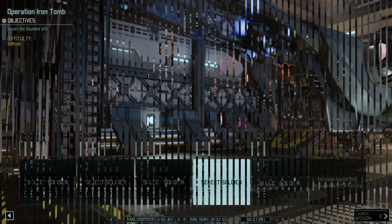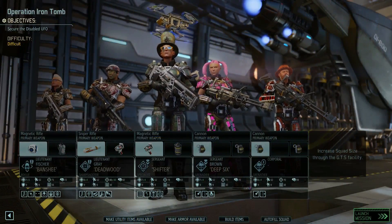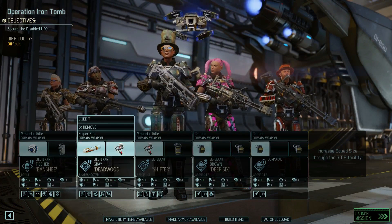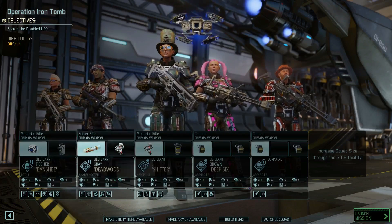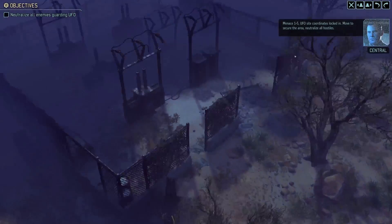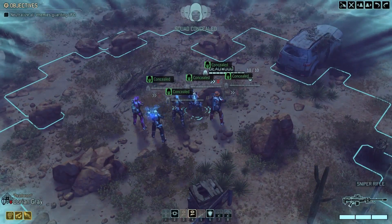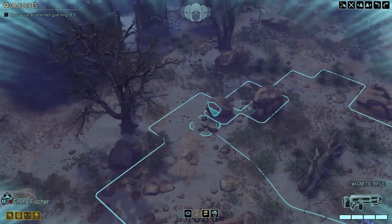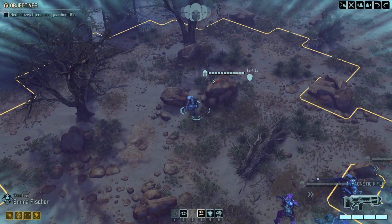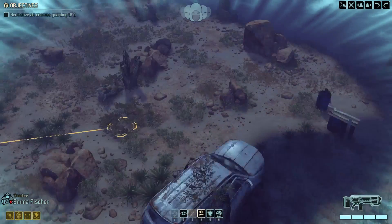Yeah, I know we are wasting time, but this is a nice opportunity. This is going to be a difficult mission. We will have to secure the disabled UFO. We are going to go with two Grenadiers, a Specialist — Nathiller, unfortunately — Dorian as the Sharpshooter, and Emma as the Rogue. I really hope this mission will give us the supplies we need to build some facilities and complete the projects we desperately need.